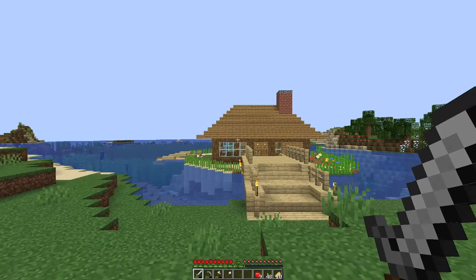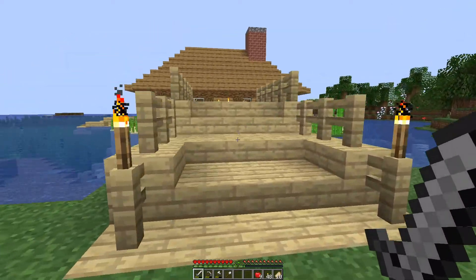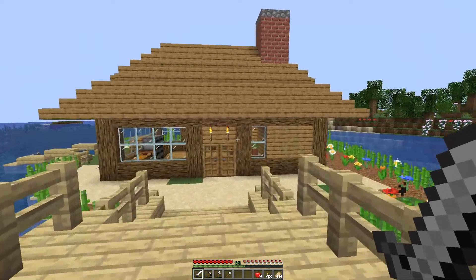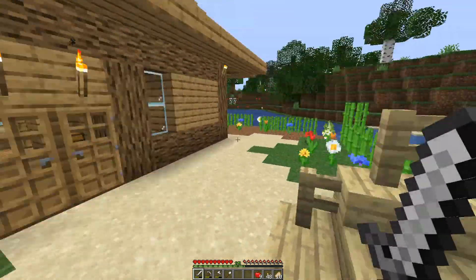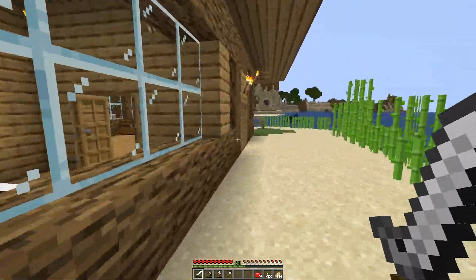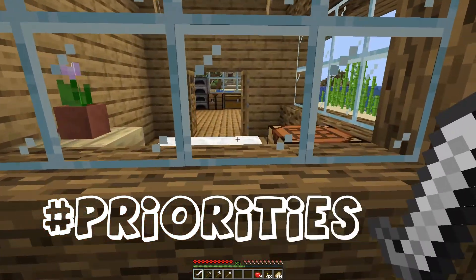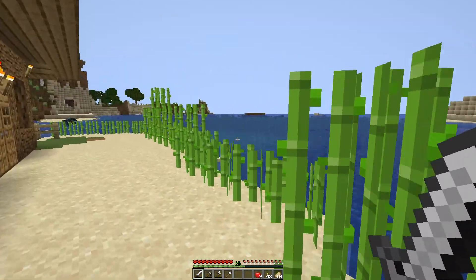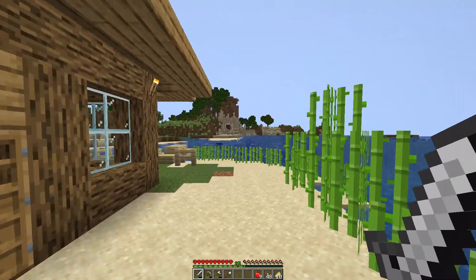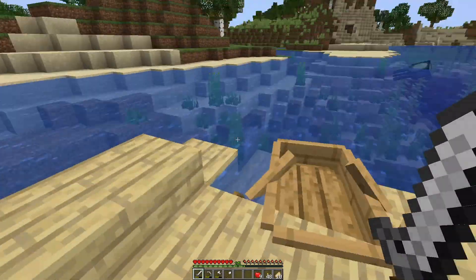Here we go! In between episodes I've been busy, as you can see. I've built ourselves a little house. If we're going to be spending the rest of this series on this server, we might as well have a little pretty house to live in. I've got this kind of flower garden in front of the bedroom, and I've got some sugarcane growing. Over here I've even got myself a little boat dock. How cute is that?